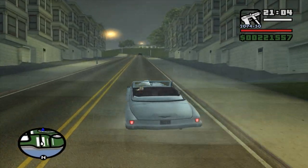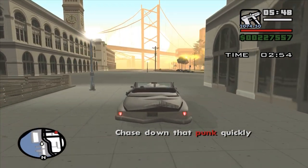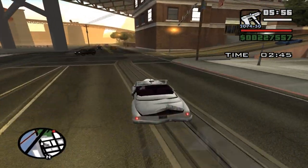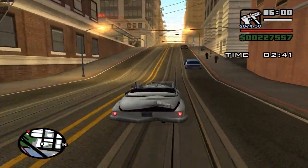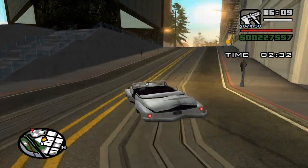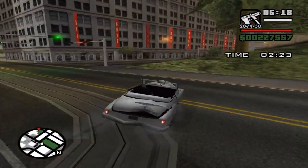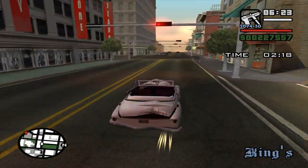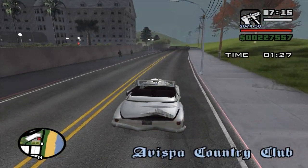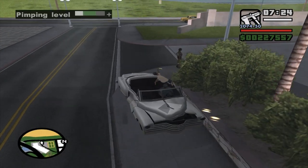I'm gonna show you what happens when one of the customers doesn't pay. When a girlfriend is in trouble, the punk won't pay so we have to kill him. Killing him may trigger police officers, so be wary of that. Don't kill your girl — if you kill your girl it's over. Be careful if you run him over. You can get out and use weapons or shoot from the car. I like waiting for them to move out of the way and then running them over so the girl isn't in danger.